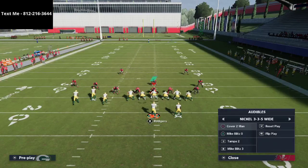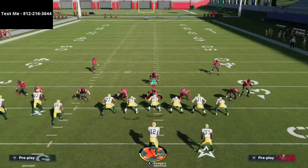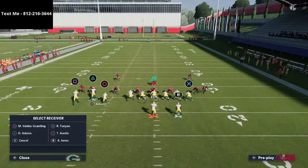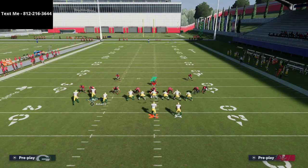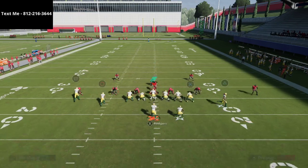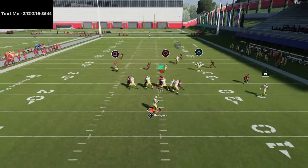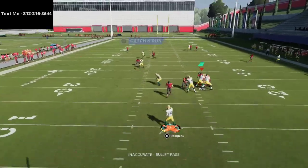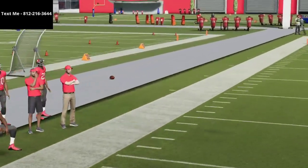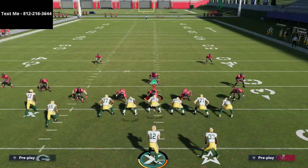The beauty of this offense is it's super adaptable and adjustable to however you want to play it. One of my favorite setups in the game is to leave the spot route and then just do the slant right here. This setup is super tough because that spot route is going to hold a lot of zones, and this is going to be super effective.